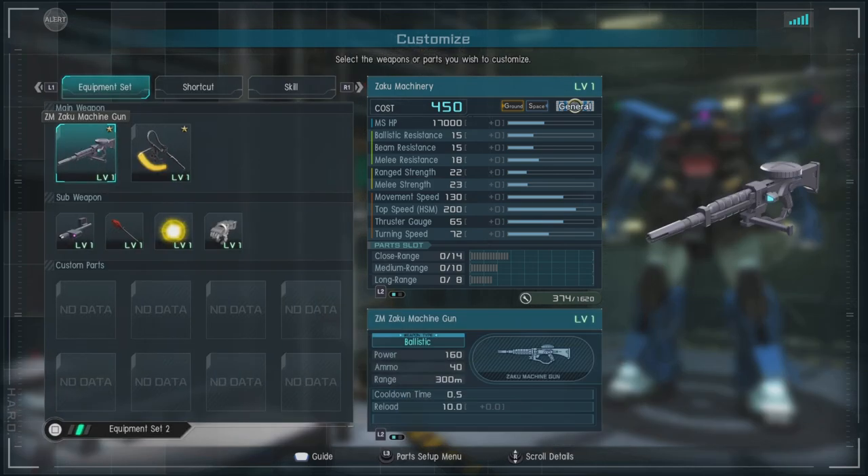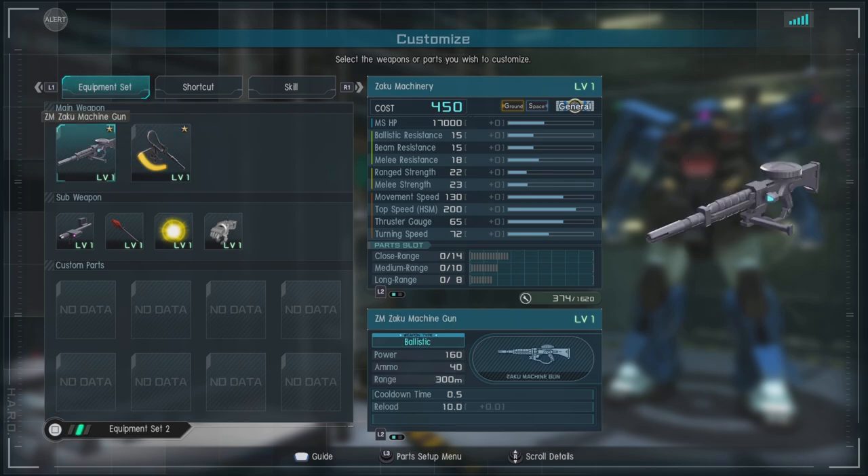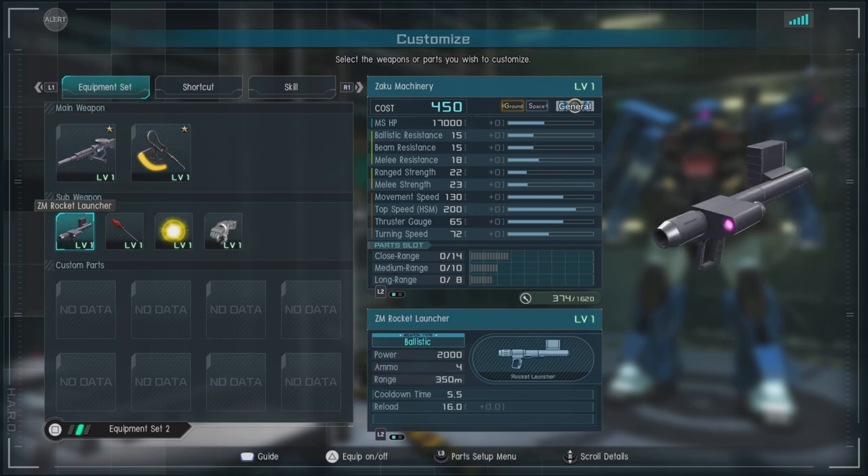For equipment we have the ZM — or Zaku Machinery — Zaku machine gun. It fires a four-round burst, builds up a large amount of stagger very quickly, and can do some pretty impressive damage. Then we have the ZM heat hawk, which does some pretty good damage and is pretty much what you'd expect for heat hawk fans. Then we have the ZM rocket launcher, effectively a four-round bazooka, which is nice to switch into to get a little bit of extra damage.